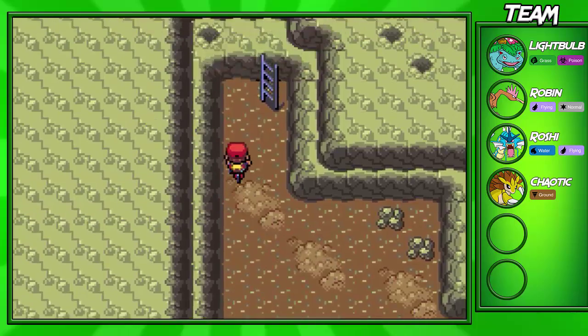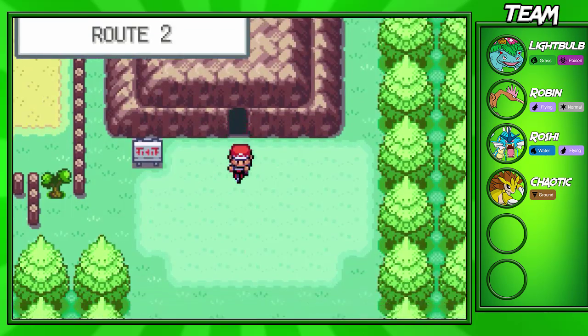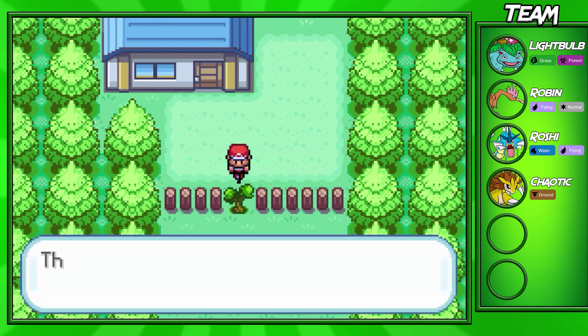Once we make it out of here we can get out and get Flash — and it's actually the end of the road. So once you make it down there, you actually have to come down here, and you have to have Cut to do this, so make sure you actually beat the third Gym and all.